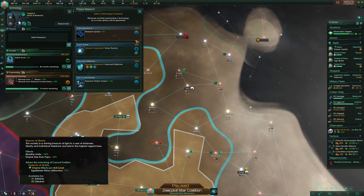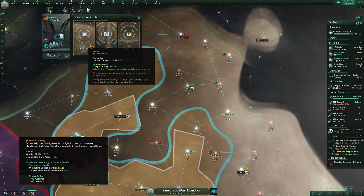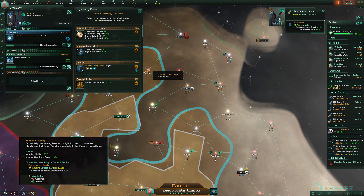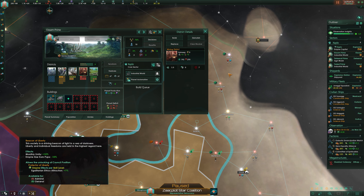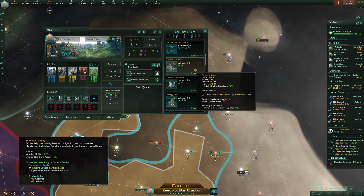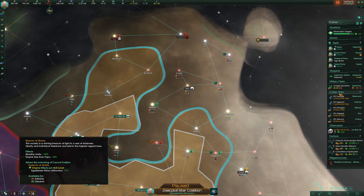First on our list we have Beacon of Liberty. The council position is whatever — it's nice to get people on side with your empire's ethics, but the effects are really the hero of this civic. A 15% bonus to all unity is pretty huge, and it's going to mean far faster traditions, ascension perks, planet ascensions, and more. As well as this, the reduced empire size from pops means affording most of these things will be even easier since you'll be paying less of a premium once you get into a much larger empire size with lots of pops.